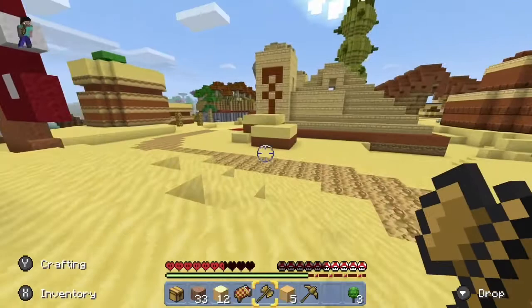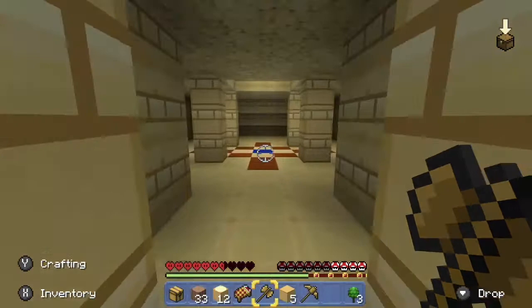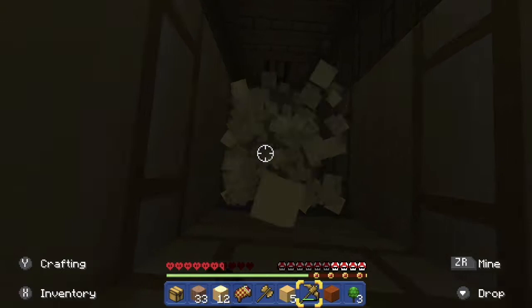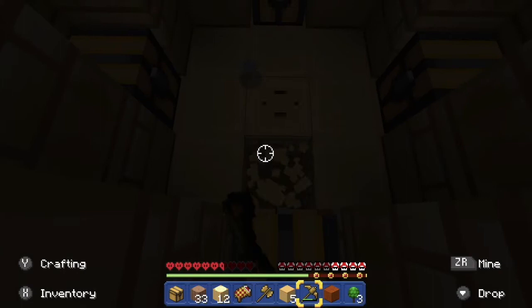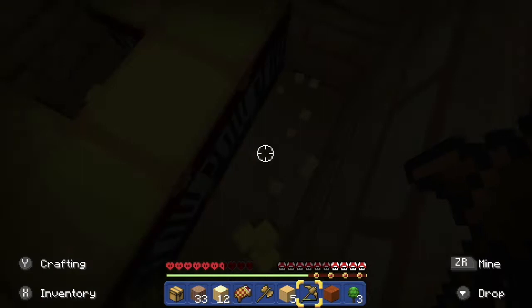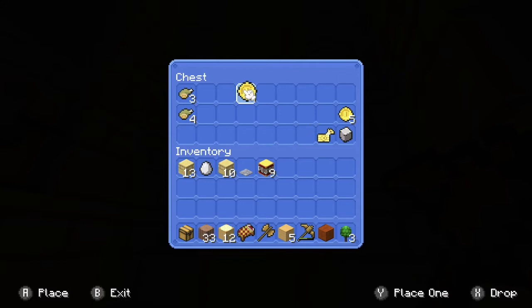Wonder what could be in this desert temple. Bet there's husks here though. Let's not get blown up by the TNT in here. Destroy this. Get all this TNT. Gold ingots! I guess I could use those for golden apples.